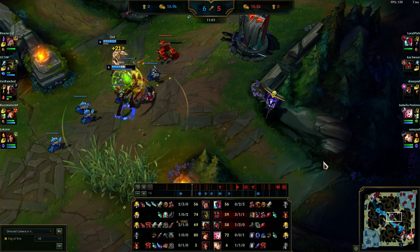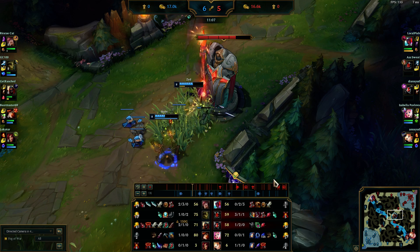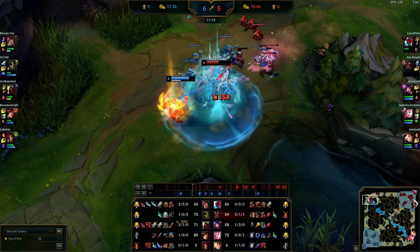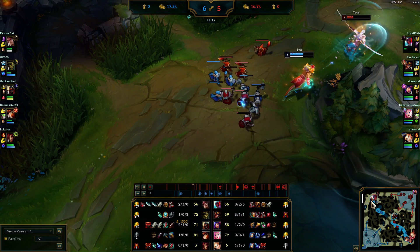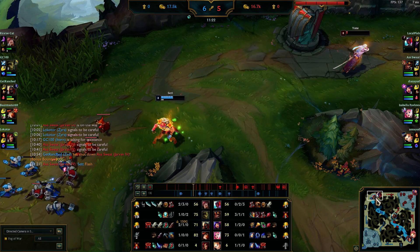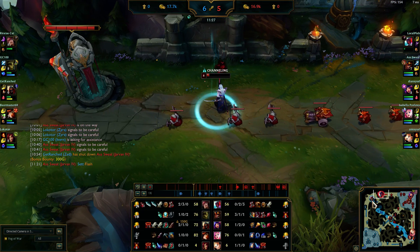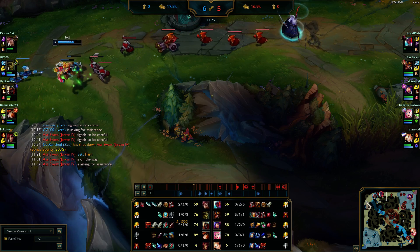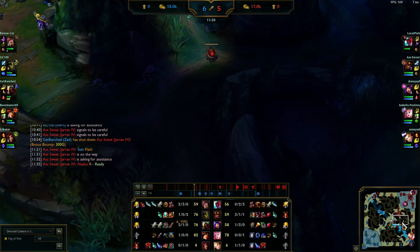At this point, Ivern is just going to keep stealing my buffs and being annoying in the jungle, so I don't even want to deal with him. I just want to get kills and get my laners ahead. Yone now needs items to be useful after I've ganked for him a couple times. Once he gets tabbies and one item, he can lane pretty easily against Set. I go mid to hold because they were pressuring mid the entire time we were fighting top.